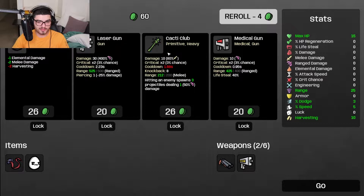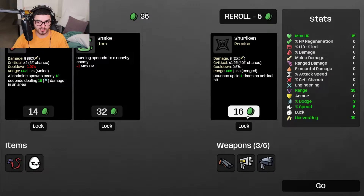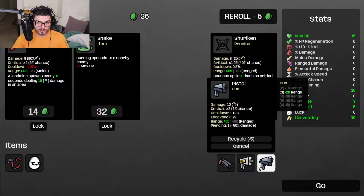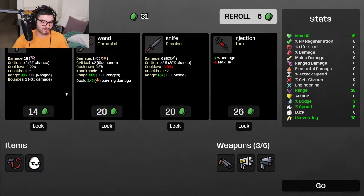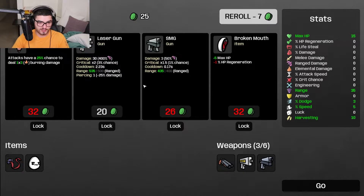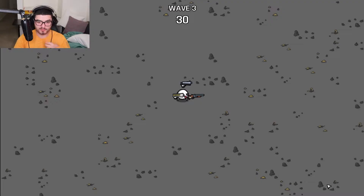I'm already free in the shop. I don't care about that - medical gun, laser gun - I don't actually like the laser gun. Charcoal, elemental damage, plus two melee damage, harvesting - what is harvesting? Let's roll pistol. What I'm gonna do is actually go pistol route, or like a pistol and shotgun. Damage 80%, sure. Let's just stick to something and try everything out later. Max HP minus one HP - I'll get max HP. SMG - I'm gonna lock this one and just go.